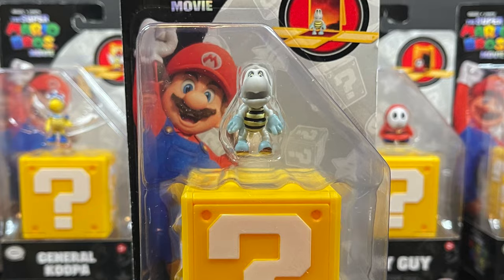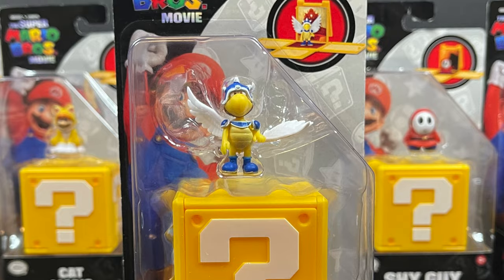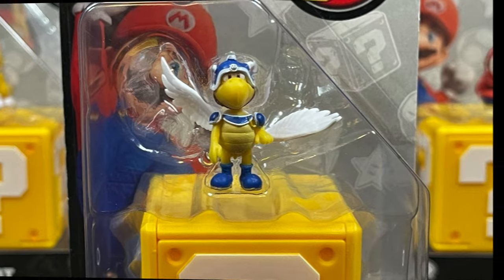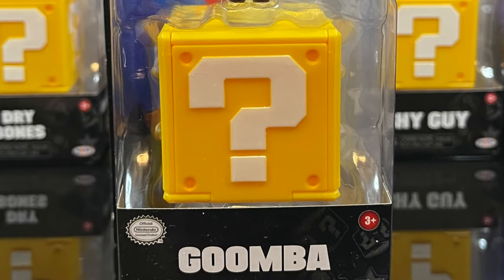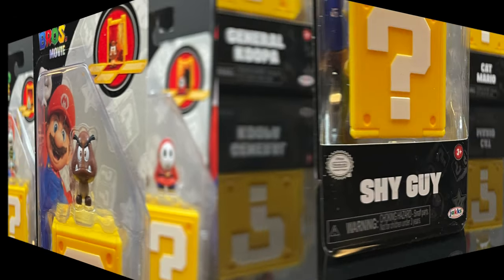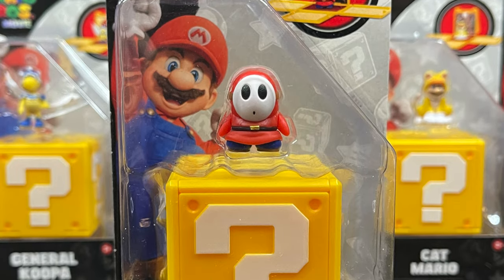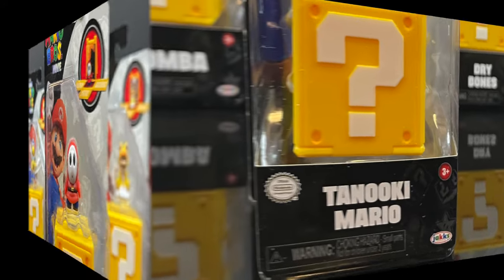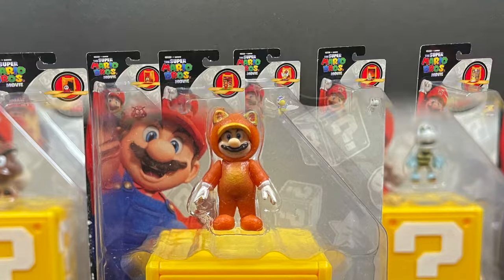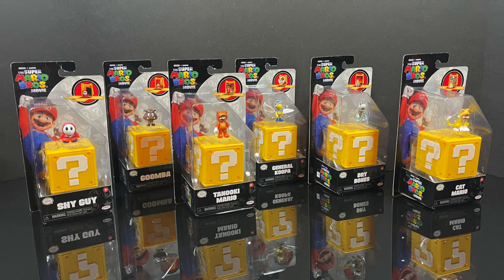Dry Bones was the tough one to find in this wave, along with General Koopa — I kept finding ones with a missing wing. Then you have the Goomba, which I absolutely love — one of my favorites of the wave. Shy Guy is also awesome, one of my favorite Mario characters. And finally, Tanooki Suit Mario. It's a nice spread of characters, a good deep dive into the Mario universe.